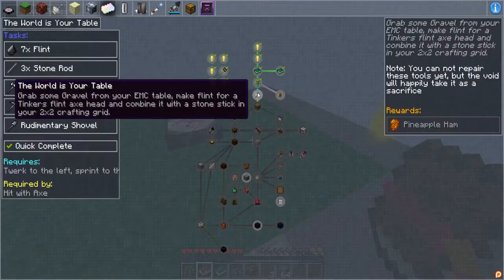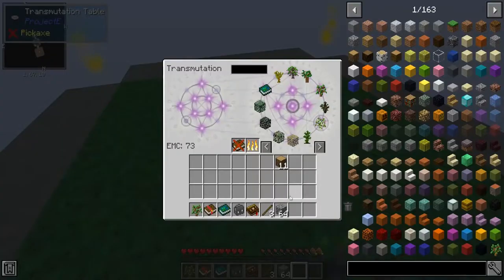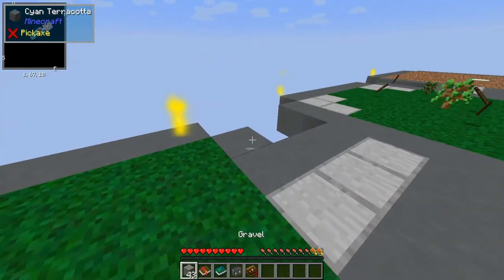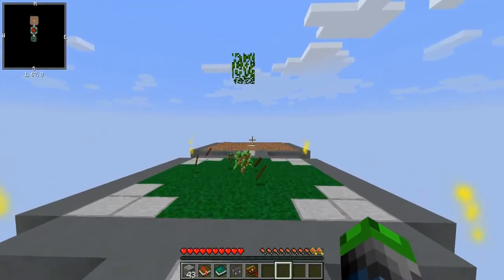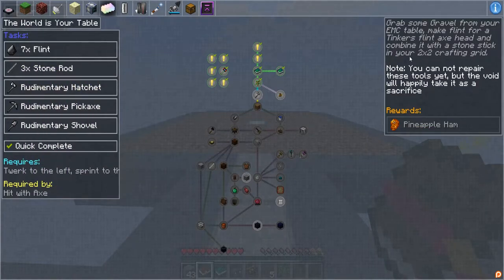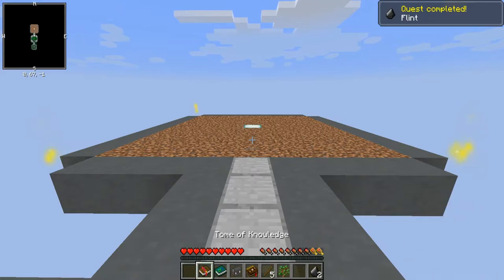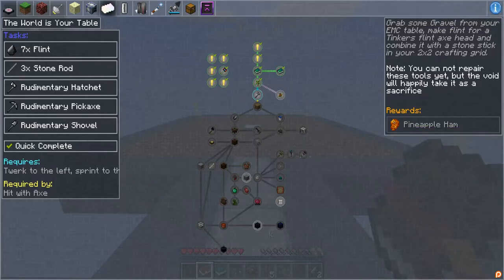Here's a backup. Grab some gravel from the EMC table — is there any gravel in here? Wow, okay, got some gravel! We should probably read what to do — this is probably knowledgeable. I'm just gonna make flint for a Tinker's axe head. We need seven flint — geez Louise!